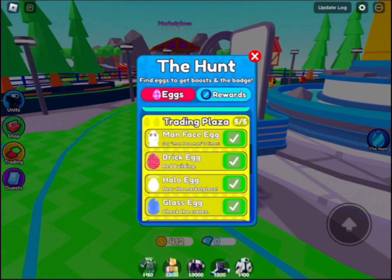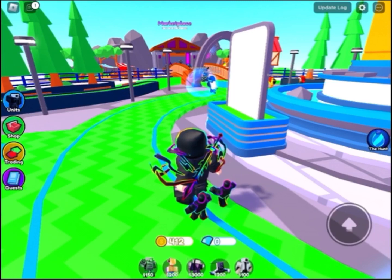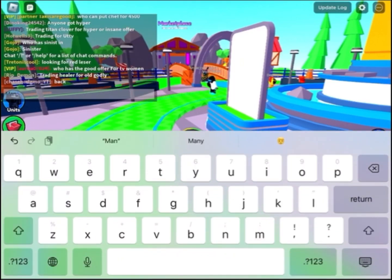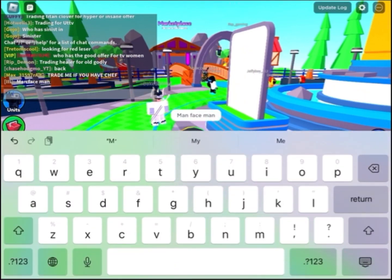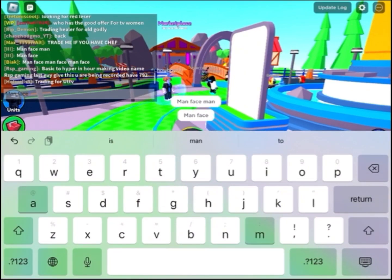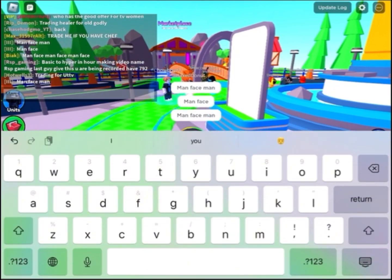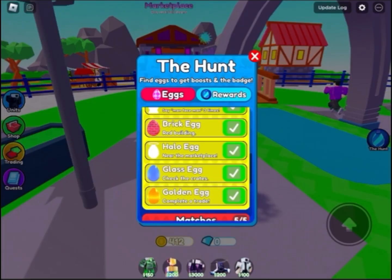In the trading plaza, first there's the man face man egg. You just go into the chat and type 'man face man' three times. I already got it so it won't work for me, but after typing it three times you should get it.